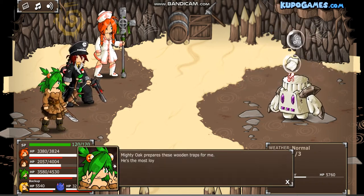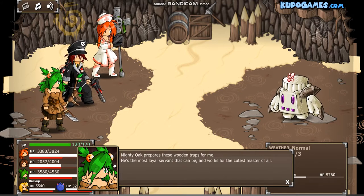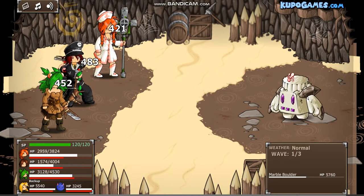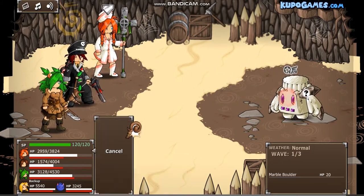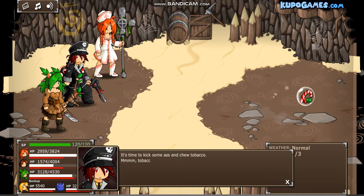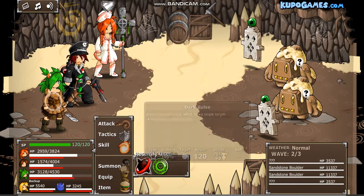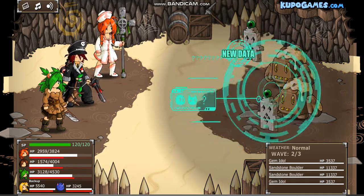These mighty oaks are preparing the wooden traps — they're the most loyal servants. Okay, interesting. Wow, Lance, that is some good damage — is that just his normal attack? It's time to kick some ass. Sand boulders — let's scan these things. I don't know what those other things are but I know what the sand boulders are.